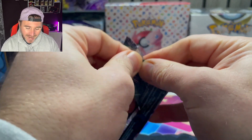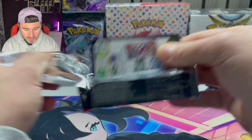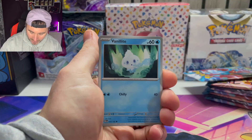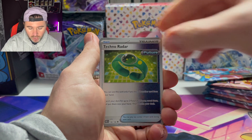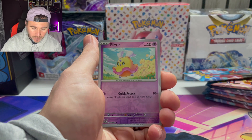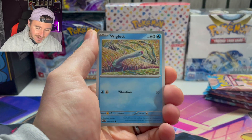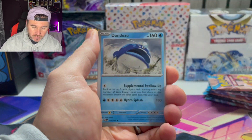It's my first time opening these packs and we start off with the Iron Valiant. Let's crack this open — come on, can we get anything in the first pack? Let's give it a whirl and see what we can get. This is the first time I've opened Paradox Rift, believe it or not — I always wait to make YouTube videos with them. I don't open them on my own. There's your code card and we get the Groundon.